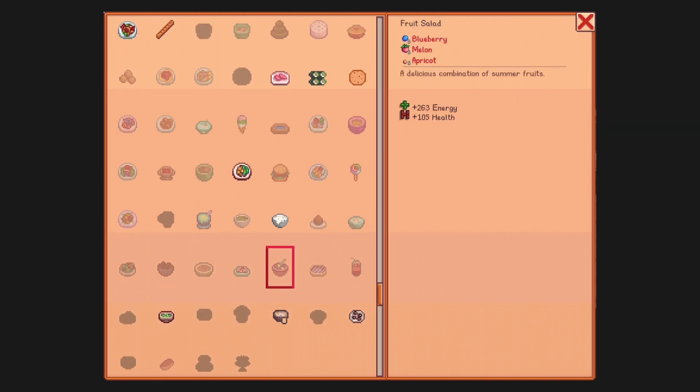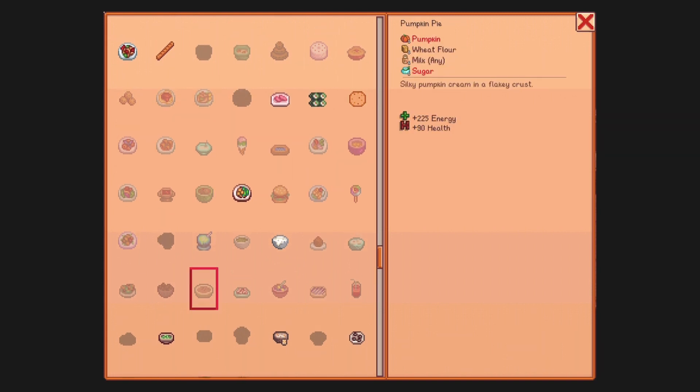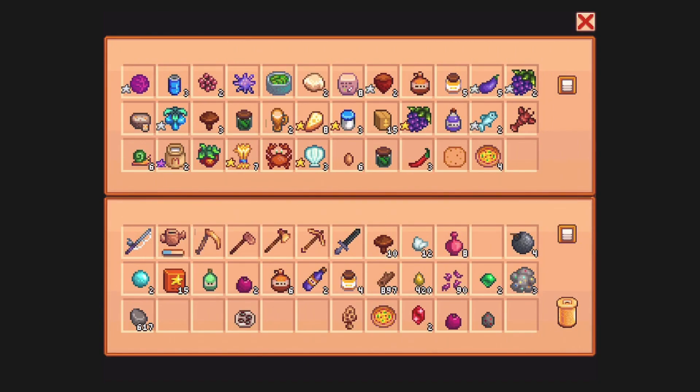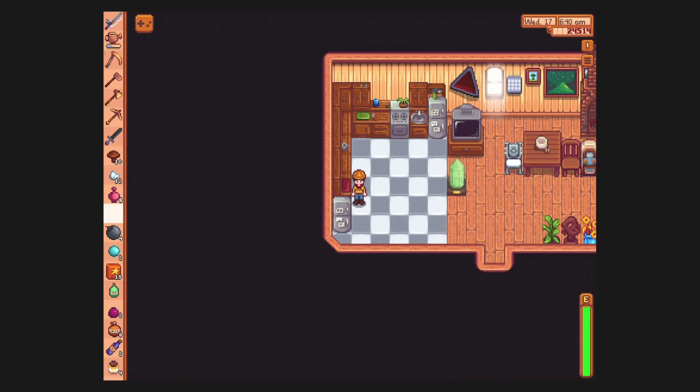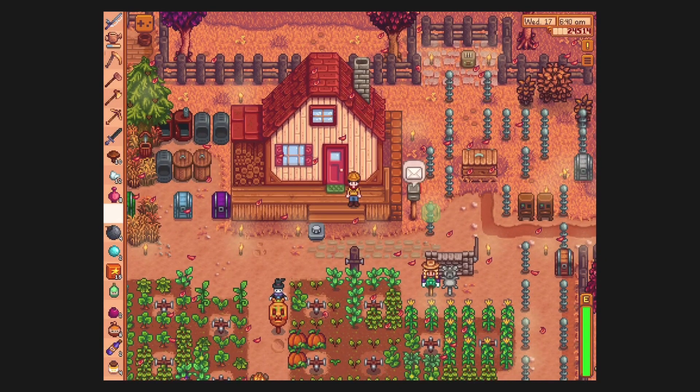Very tart and such. Pumpkin pie requires pumpkin, wheat, flour, milk, and sugar. I thought we had some sugar — apparently not. So we need to get sugar, and then I need to put some pumpkins in here. Let's go grab some pumpkins.